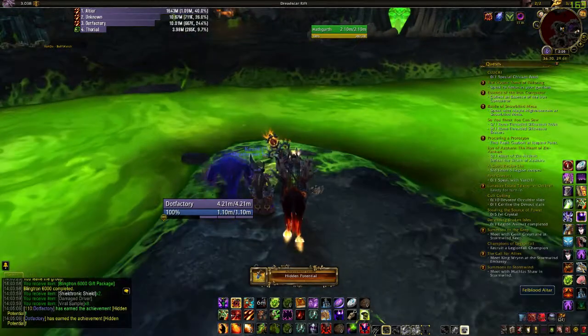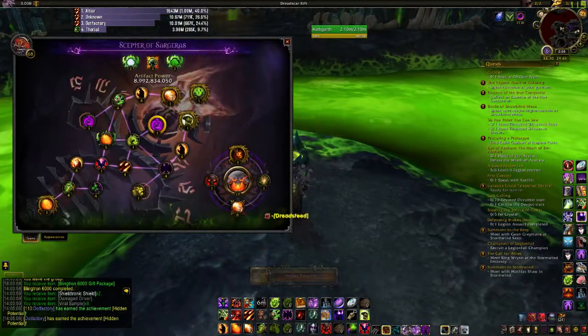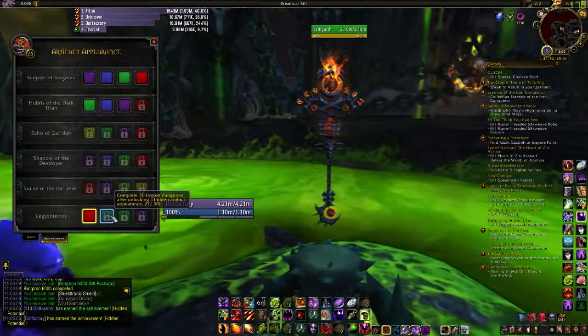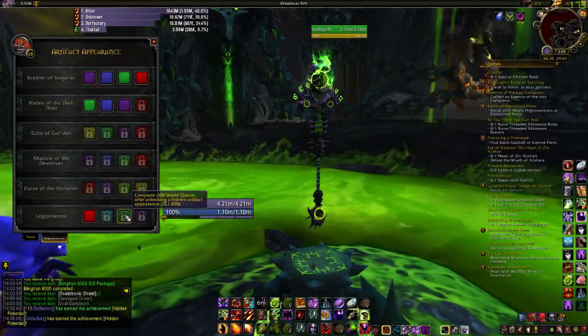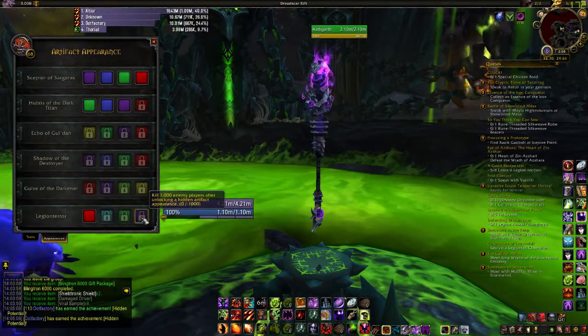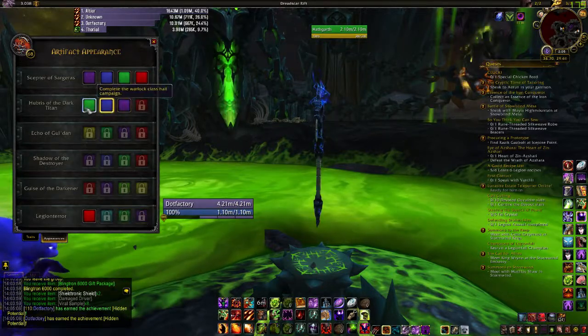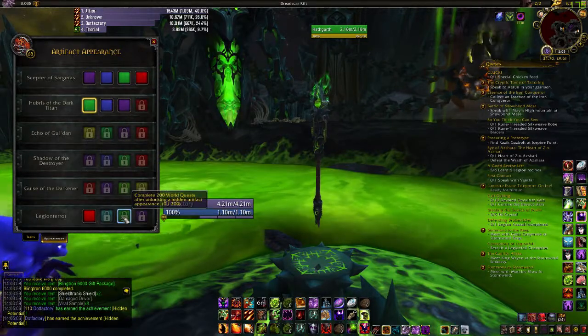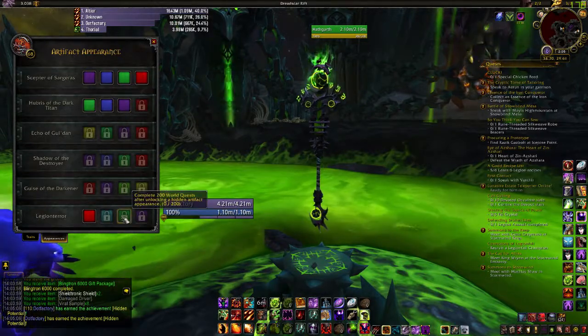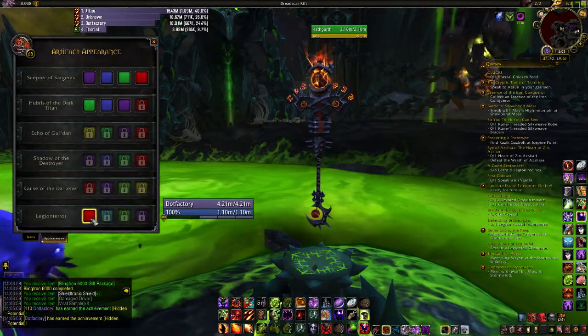The hidden artifact potential. Just a quick look at the different colour variations — looks like there's a blue one and a green one, which I kind of want for the armour I've got at the moment. I'd quite like to get the purple one as well, but I think that's for killing a thousand people, and I don't tend to do a lot of PvP.